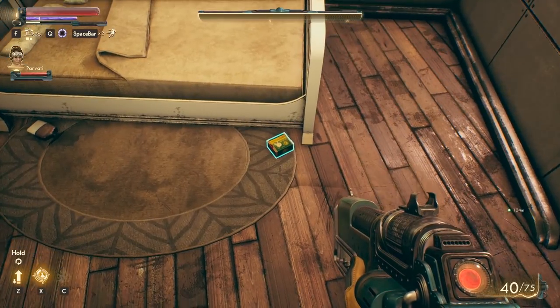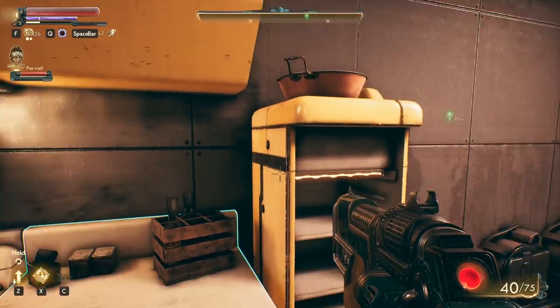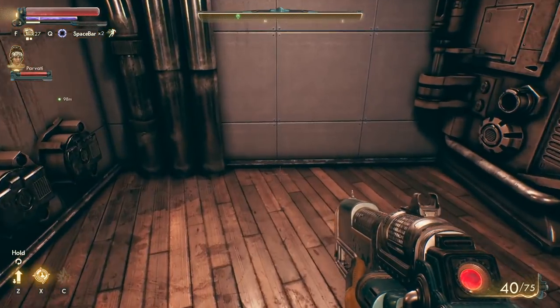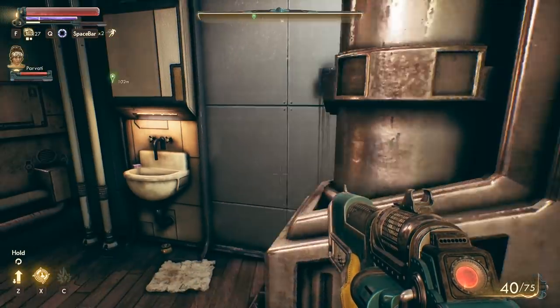What is that? Light ammo. Adreno. We got back here — some reading material for the toilet. Classy.